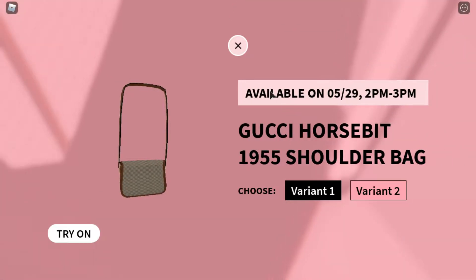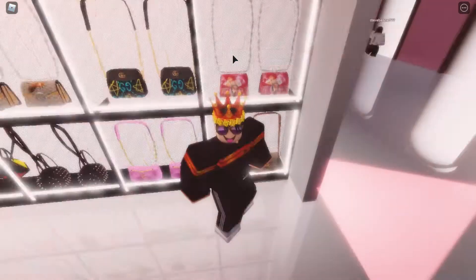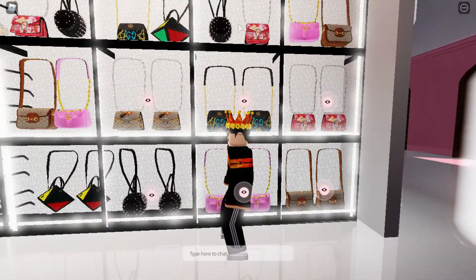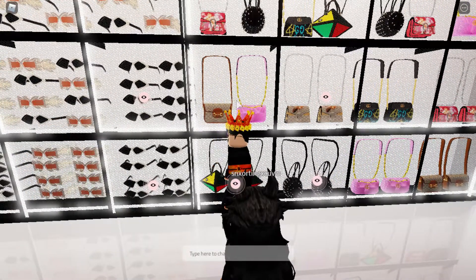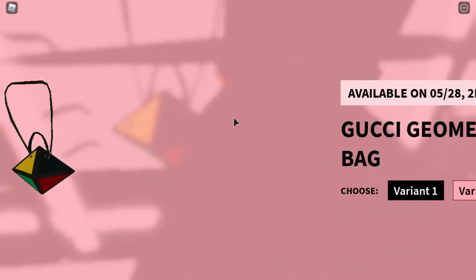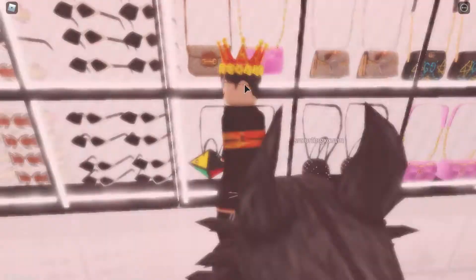I might sell them, I might not — depends how much I can get. So how I will get profit, and how you guys should get profit, is make a bunch of alt accounts. You get premium on it, it's like five dollars, and buy some of the items when they do come out. You just have to keep up with the event — if you get the items, then you'll be set.